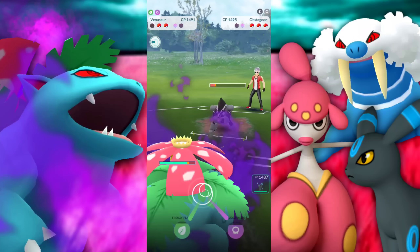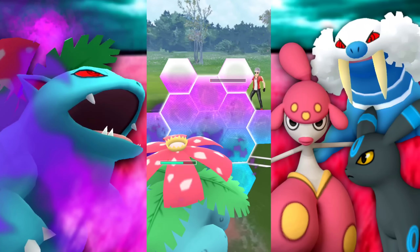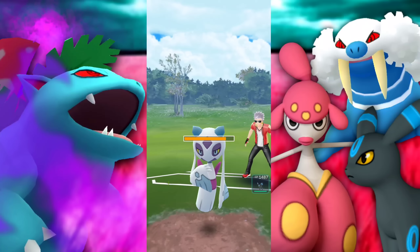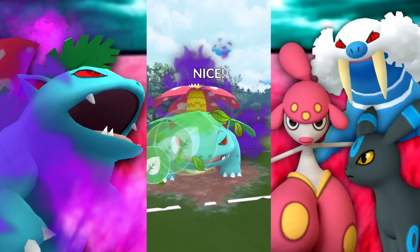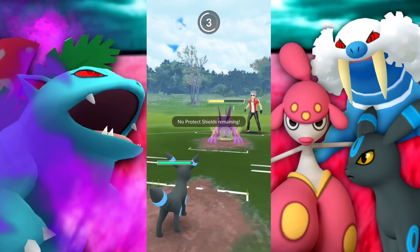I thought I was going to be able to farm down — so that was a greedy mistake. Let's see if we can recover. They're going to be bringing in Froslass — Frenzy Plant's going to be able to pretty much one-shot that thing if they let it go. This is the power of it — and they let it go, we one-shot the Froslass. They've got a Swampert in the back. Maybe they thought they would be able to survive that — I mean that's just a disgusting amount of damage.